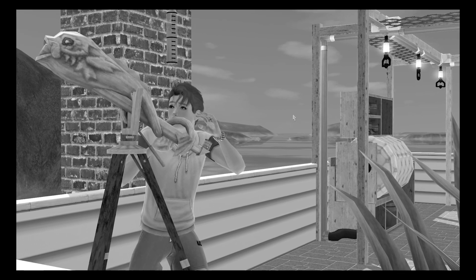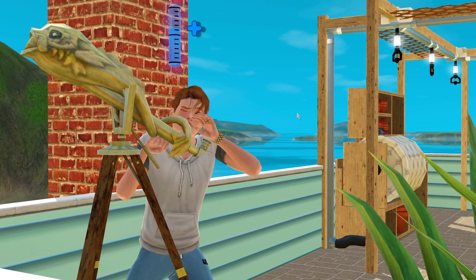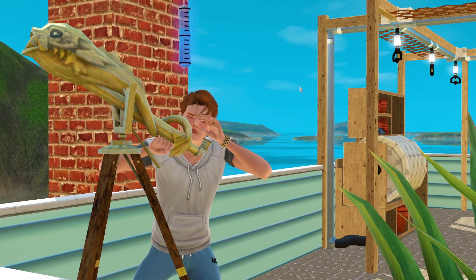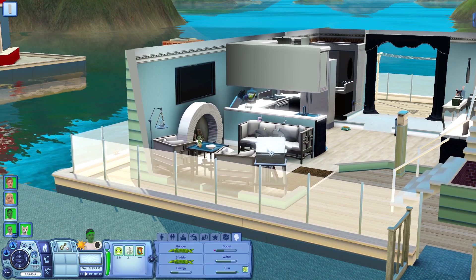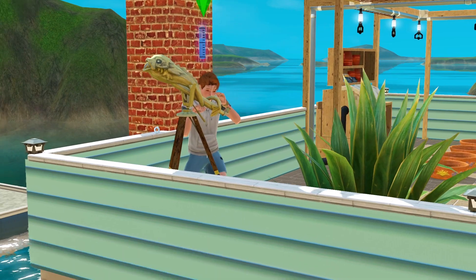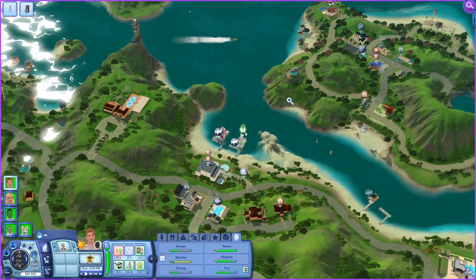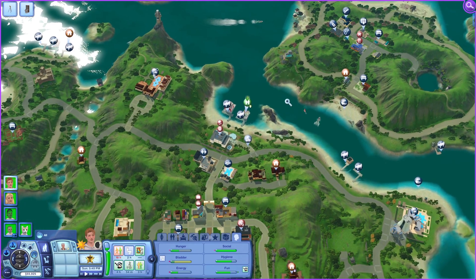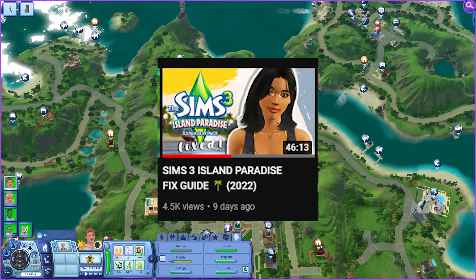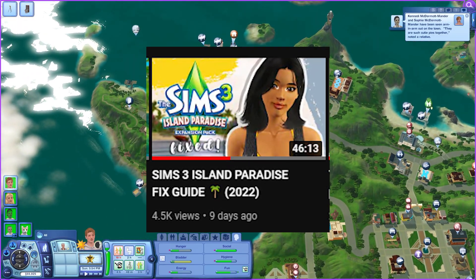If you're thinking you need to start from season one and watch up until now, do not worry. I do a really good job recapping what we did in the previous season, who these sims are, and what makes them tick. Also, I thought I'd do a cute little island sort of music intro, but it was just too loud so I had to turn it down. As this marks season 10, we are currently living in the lovely world of Isla Paradiso. I uploaded a fix guide a couple of days before this episode went out.